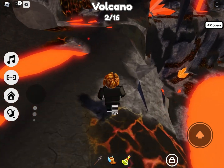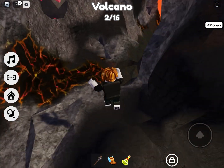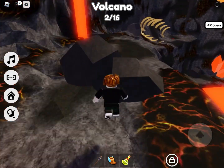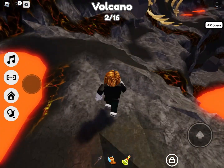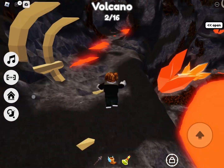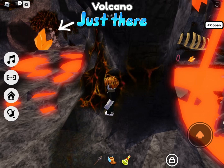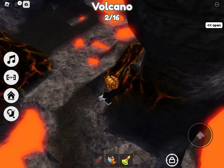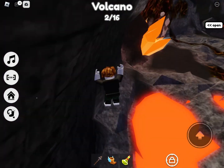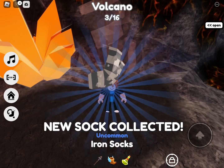Now we're going to get the iron socks. Go over here, then up here, across this area past the lava, and down past this section. Being very careful — right here are the iron socks. Now that is completed.